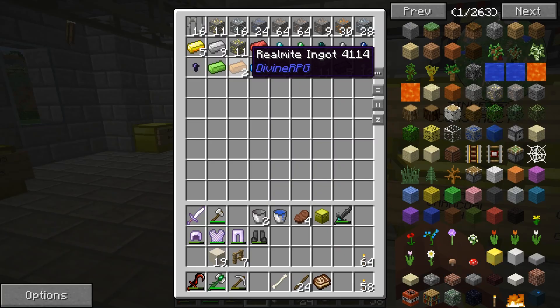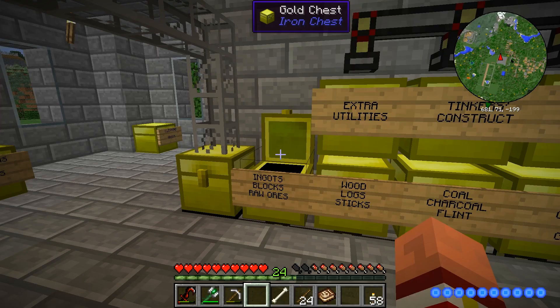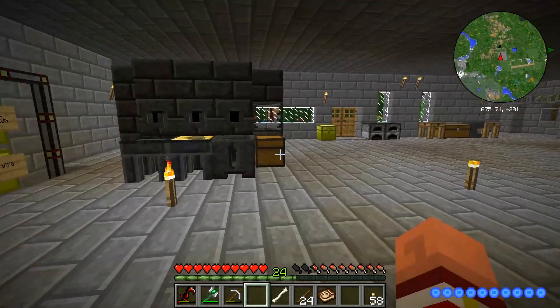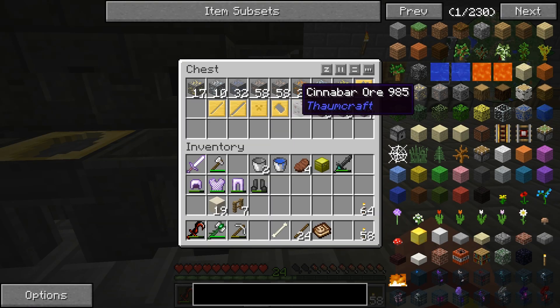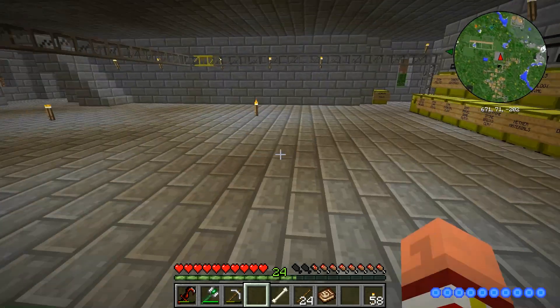That whole quarry that I built out there — this is all we got for ores. That's it for the quarry, because all my other ores are still over here. This is stuff that I mined by hand. I got more stuff by hand than I did from that quarry.